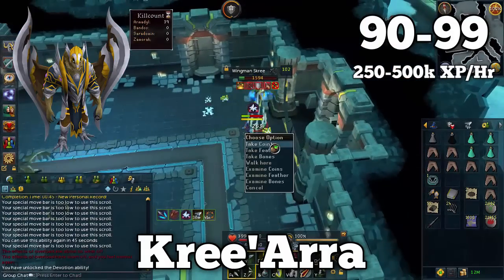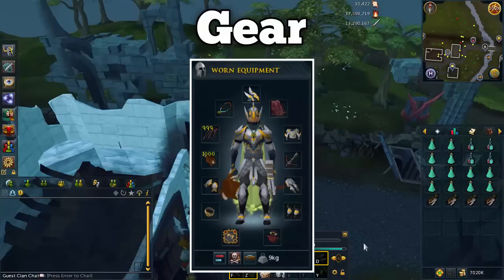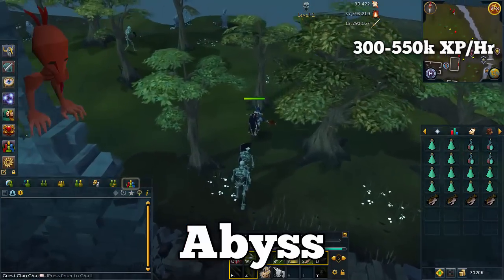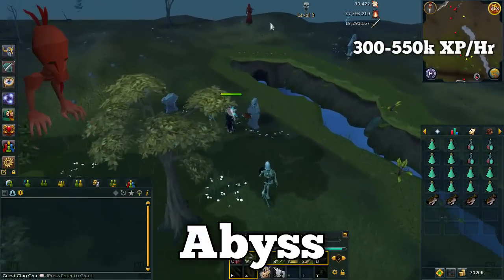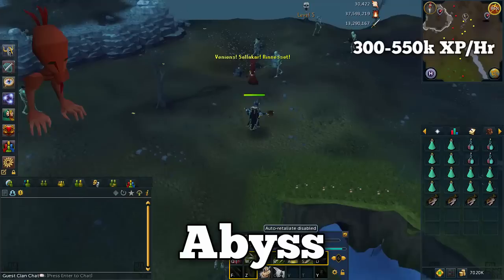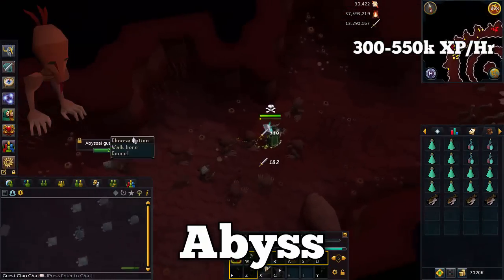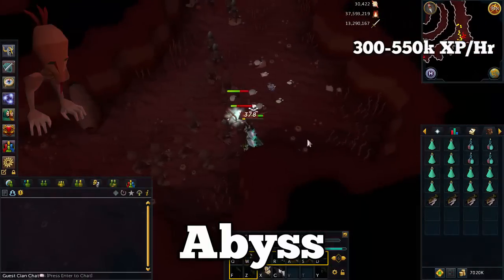The final method is the Abyss — the AFK way to train range. Due to a recent update to red chins, this is now an amazing range training method. For the gear setup, copy what's on screen: you want red chins and your best offhand crossbow. For inventory, if you have the sacrifice ability unlocked that will save you a lot of food; otherwise bring a unicorn or bunyip, rocktails, and whatever you need to survive the abyssal creatures. Many of you know the Abyss from magic training to 99 — it's extremely popular for magic — but you can also get great range XP there using red chin-chompas.